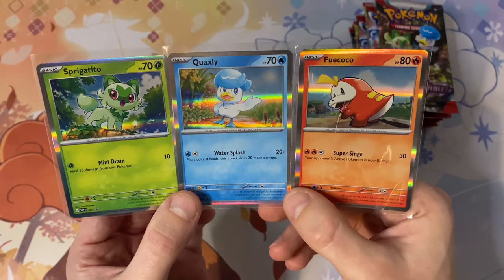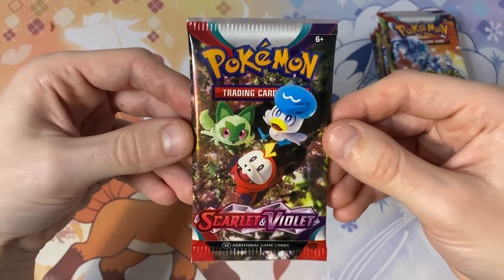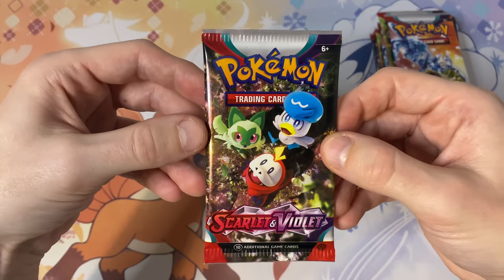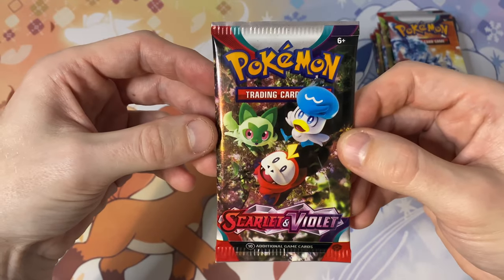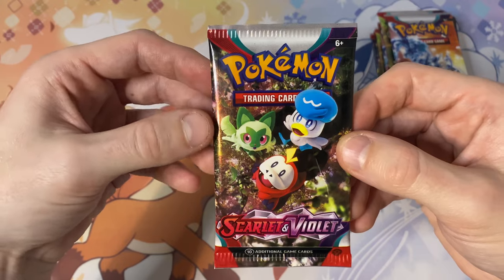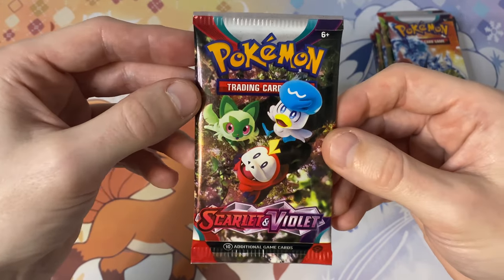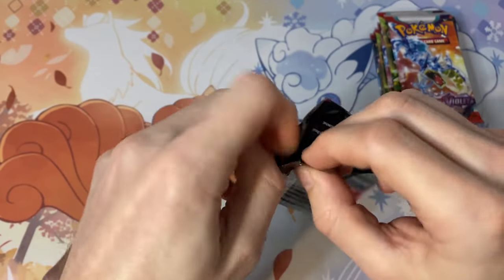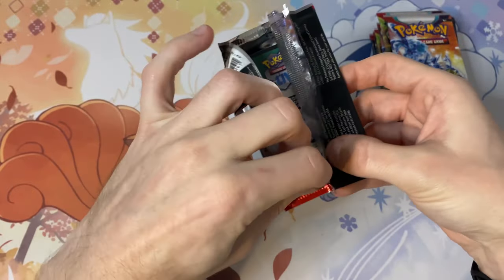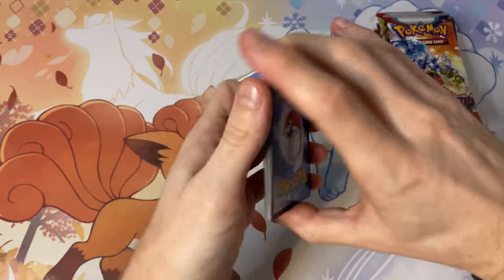Now the part we've all been waiting for — let's finally crack into some new packs for this new era of the Pokémon Trading Card Game. They have kind of switched up what you can get in a booster pack — I'll put it on screen — but basically you're guaranteed three holos in a pack: two reverse holos and one normal holo or better. They've changed everything around with illustration rares, special illustration rares, hyper rares, and they all have different stars and star colors. There's also no card tricks anymore — the cards are basically in order with your rare at the very back.